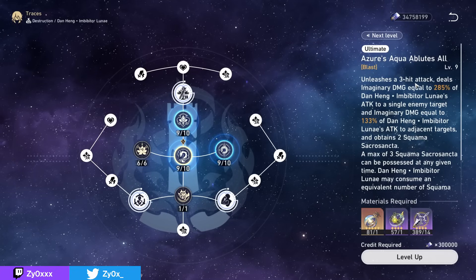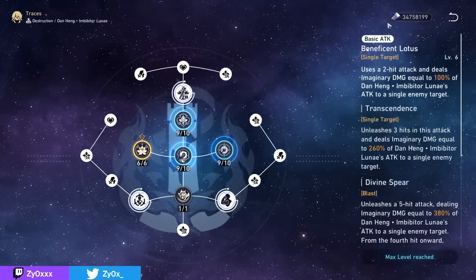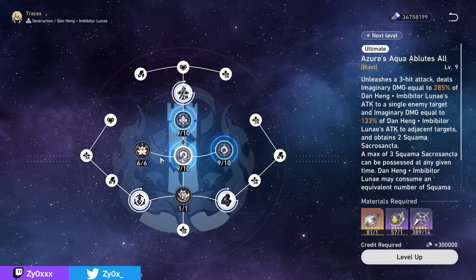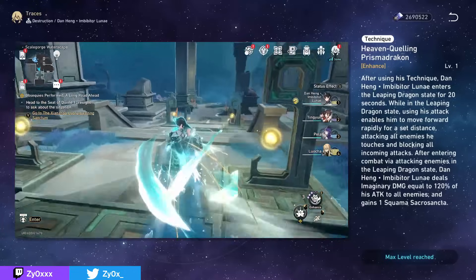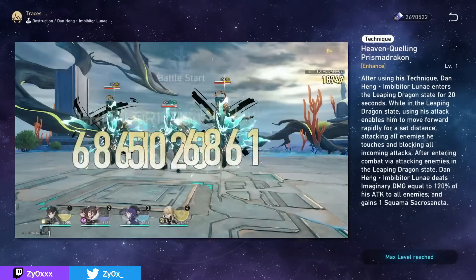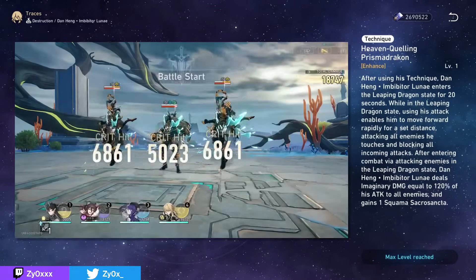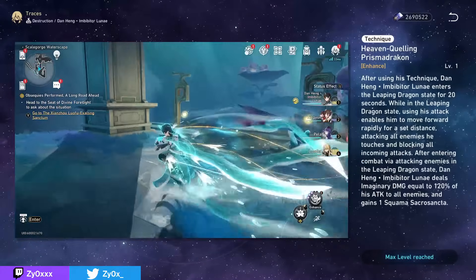Keep in mind that since your ultimate is a 3-hit multi-hit attack, you can get some stacks of your Righteous Heart talent, which increases its damage progressively. For trace priority, level your basic attacks first as these represent the scaling of your enhanced basic attacks, then your other talents are similar in value, with ultimate and talent typically being slightly more important to level than your skill. For his technique, you enter a Leaping Dragon state for 20 seconds where every time you attack you dash forward, letting you move around the map rapidly. This is also a great way to enter combat, as you'll deal imaginary damage to every enemy and gain 1 Squama stack — effectively a free skill point — making it one of my favorite techniques overall.